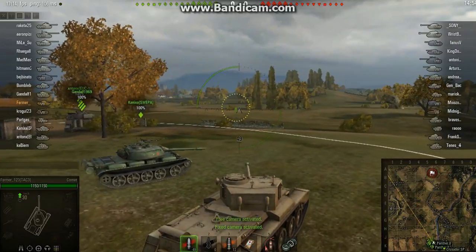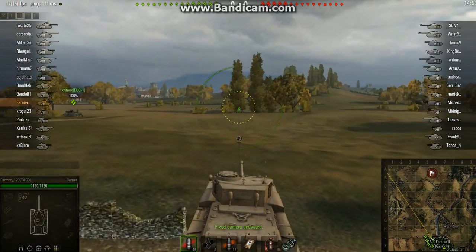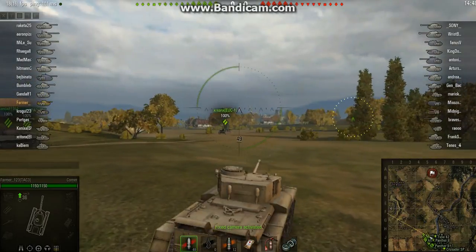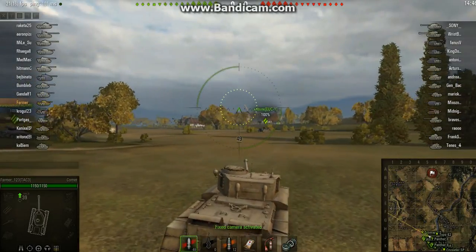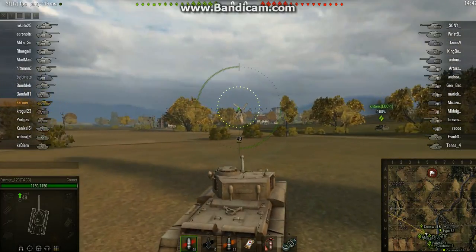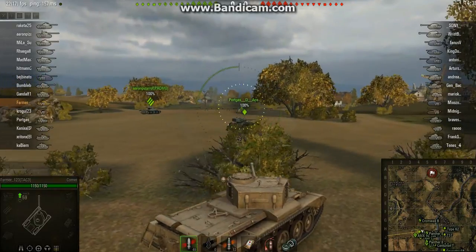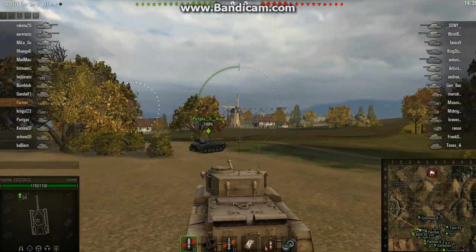We can see from the map down here in the corner — I'll zoom it up for you to see — that we have a castle over to the west and a church over to the east. We are heading over to the west and trying to see if we can push up using the castle to our advantage.